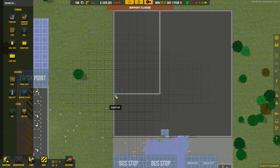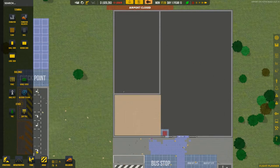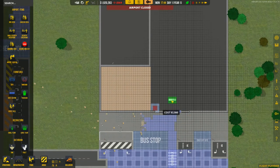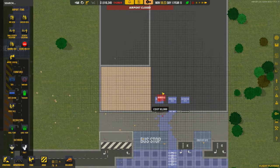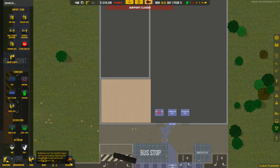So we're going to make this kind of our check-in area. We can go into items — let's put in an info desk, right here in front of the doors. So when you first walk in you have something to greet you. We don't need too many, so one is fine.